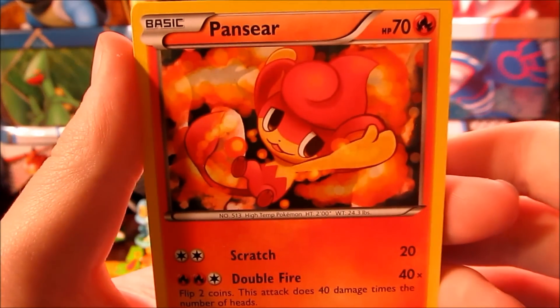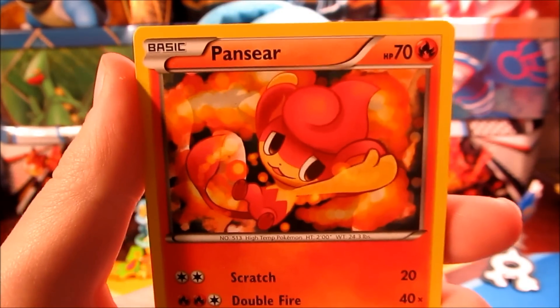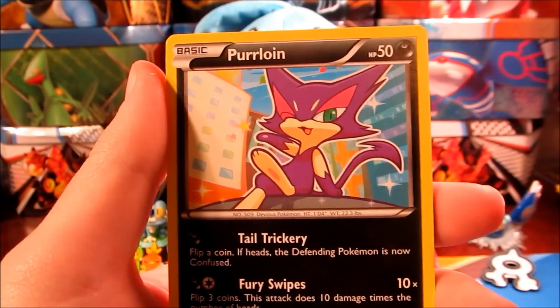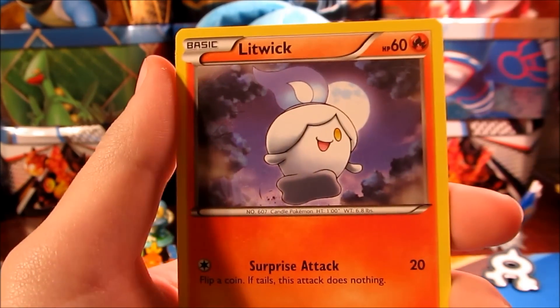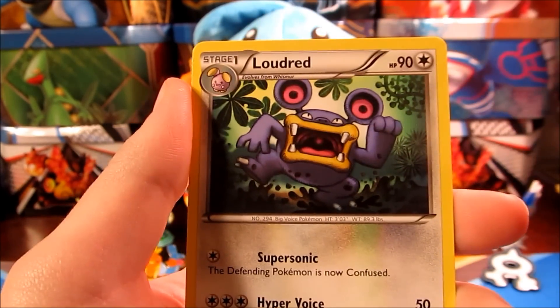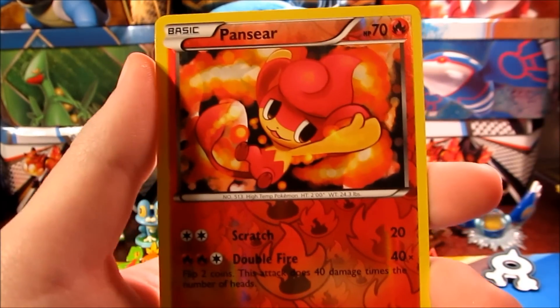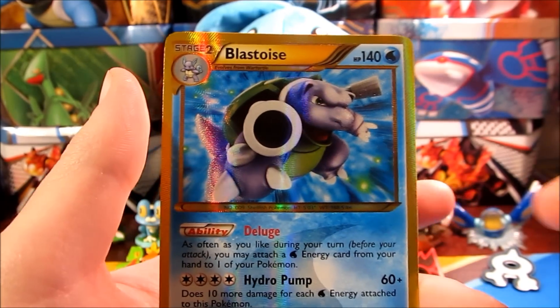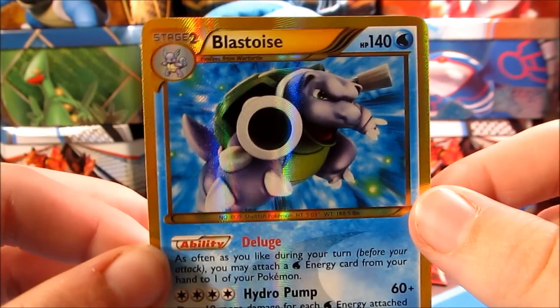We have a Pansyro — I'm kind of mad that these monkeys got reprinted in XY8 or Breakthrough. We have a Purloin, Litwick, Turtwig, Riolu, Watchhog, Maractus, Loudred, Pansyroverse — another monkey. Oh my gosh, Sarah, where are you at?